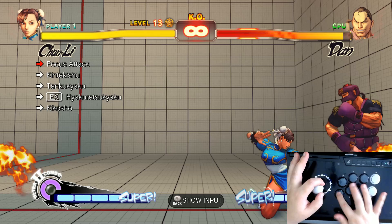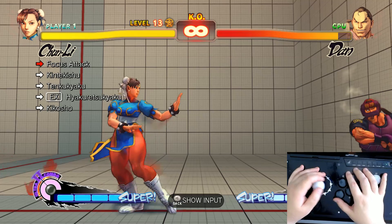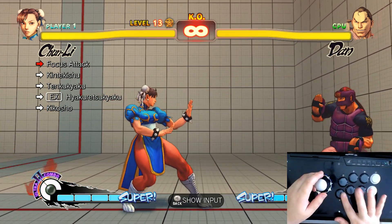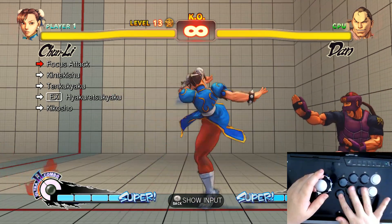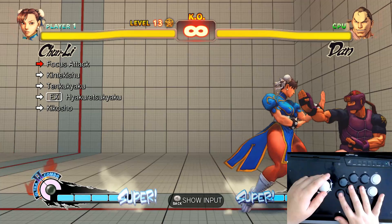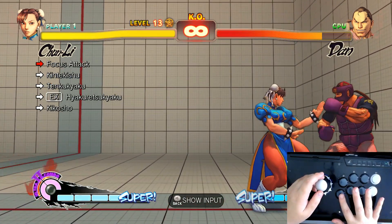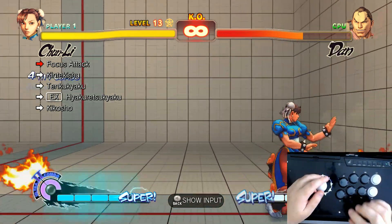But if you do one, two, three, four, five where the fifth input is two kicks, that's going to give you EX lightning legs. This is really important. A lot of tricks that you're going to need to do for Chun-Li's trials are going to involve pianoing. You can see if you do this, you get three kicks very quickly. To do heavy kick into EX legs, you do one, two, three, four, five. So that's how you get that.